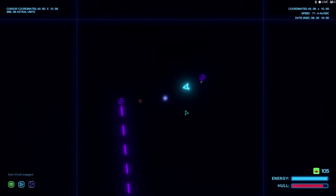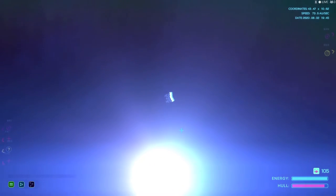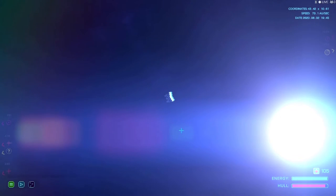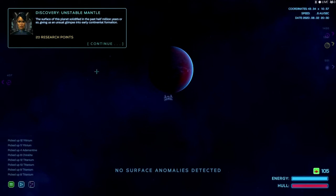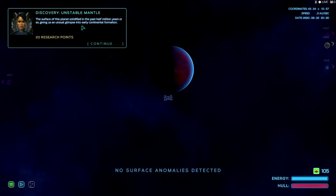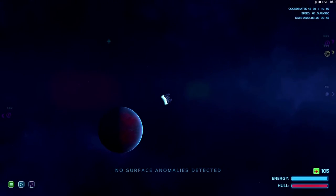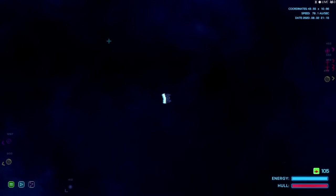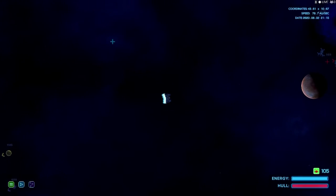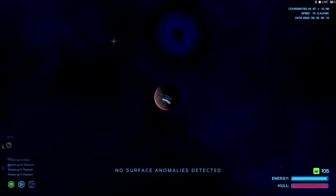We should have scanned that planet while we were over there — it's all good, we're going back. There are the hostiles — sentinel. Discovery: unstable mantle. The surface of this planet solidified in the past half million years or so, giving us an unusual glimpse into early continental formation. And we got more enemies — I'll take them. All right, on to the next section.